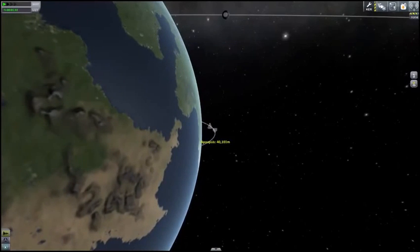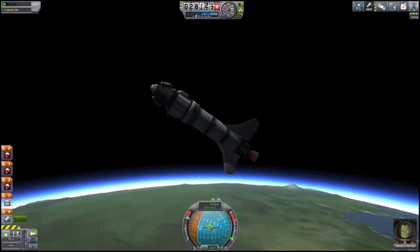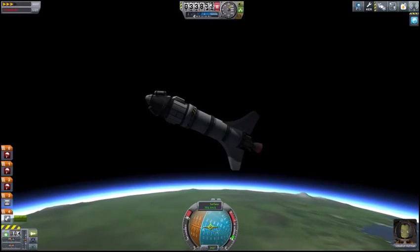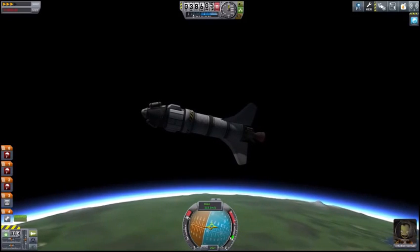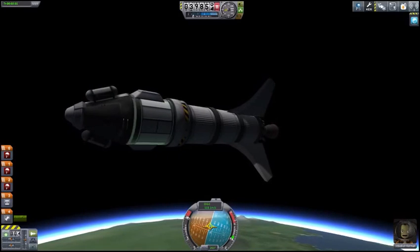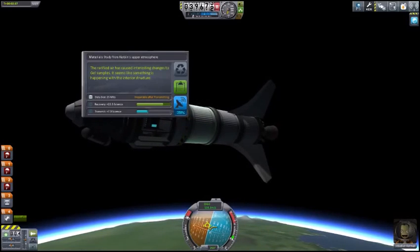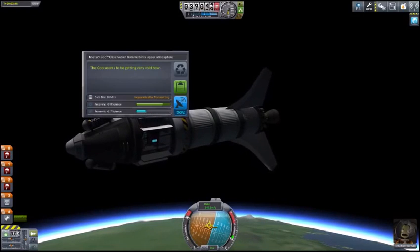Our apoapsis is going to be 40,000 meters, which quite probably will not give us any additional science — but let's find out. Passing 35, 36, 37, 38, 39... we are barely breaking 40,000. We didn't quite break 40,000 — air resistance slowed us. We did manage to reach Kerbin's upper atmosphere, however, so this is going to be some science. Let's have Jeb do a crew report from up here.